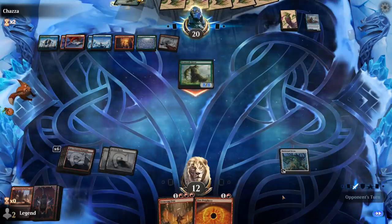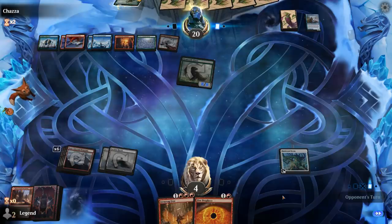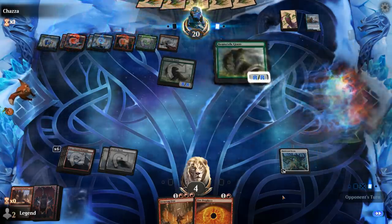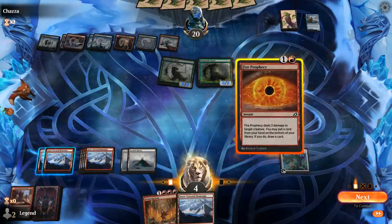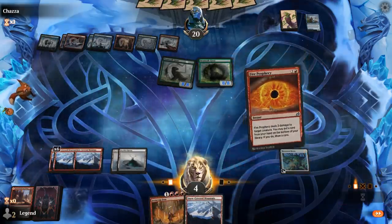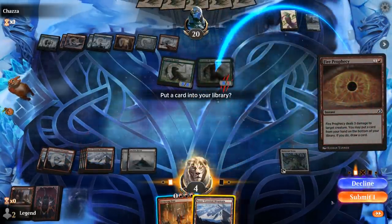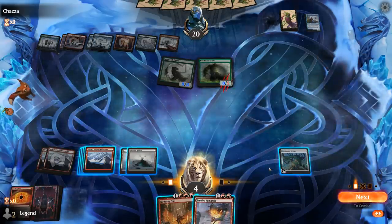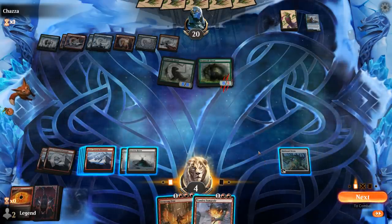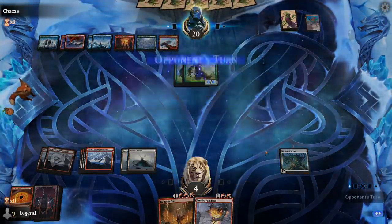We're at 4 life. No Warcry — although Prophecy gives us a redraw so we get to sweat once again. A Fumarole. I think this is the end of the line. Close game.